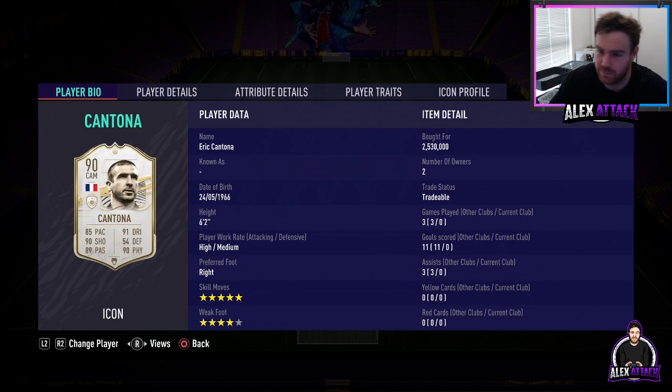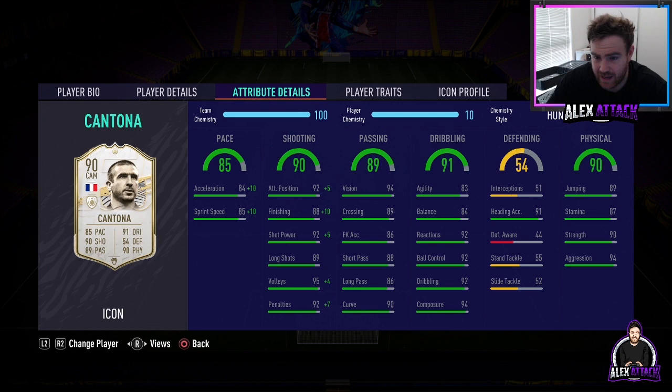With the Hunter card, we're definitely going to bump up the pace, especially because we want speed. We're going to get plus 10 acceleration and sprint speed, taking us up to 94/95. And his shooting with the Hunter chemistry style is going to be absolutely incredible. Attacking positioning is going to be 97, finishing 98, shot power 97, long shots 89, volleys 99, and penalties 99. Honestly, this guy will be able to score left, right, and center.